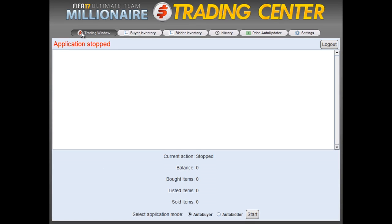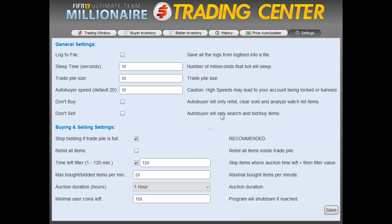We go to the Settings window, just to make sure everything is OK. Trade Pile is correct. Max Bidded Items, we want to change that to 25. And then we're going to click Save.